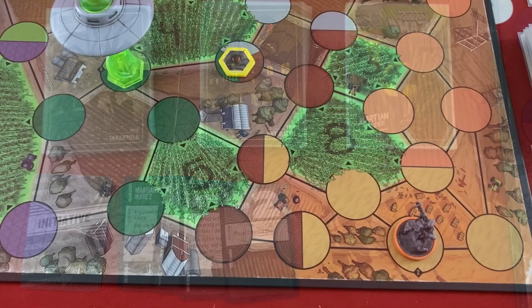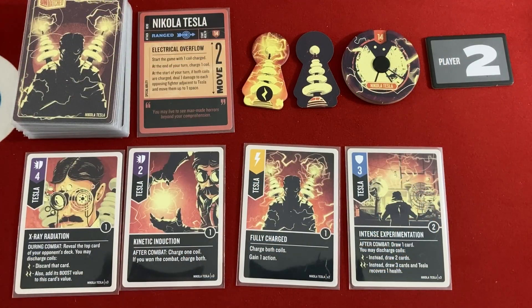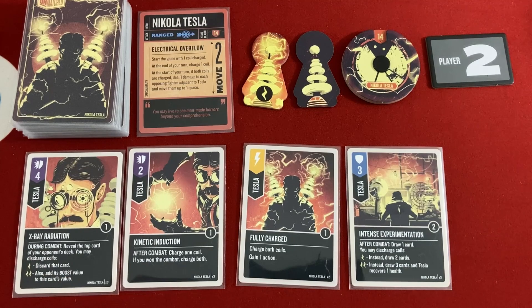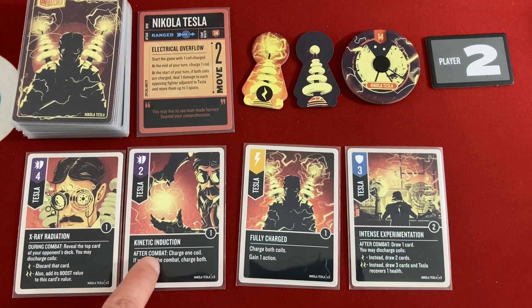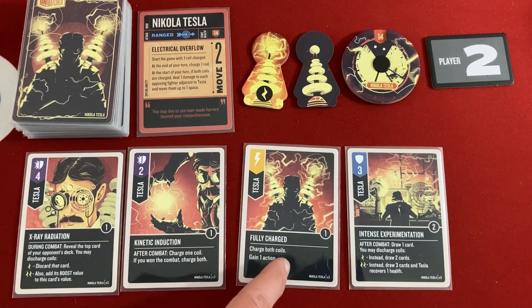It's Nikola Tesla's turn — he's all the way across the board and his two movement won't even get him to anybody. He's got cards including X-Ray Radiation, which lets him reveal the top card of the opponent's deck and discard it — in competitive, running out of cards means no reshuffle, so this can be very powerful. Kinetic Conduction is a two, and after combat he can charge one coil, or if he won the combat, charge both. Fully Charged lets him recharge both coils and gain an action — that's amazing for combos.